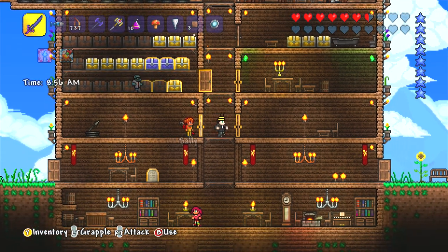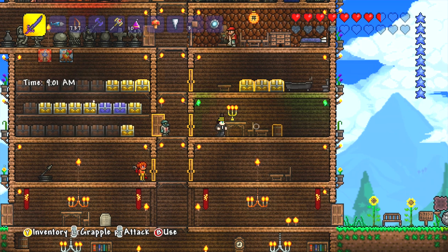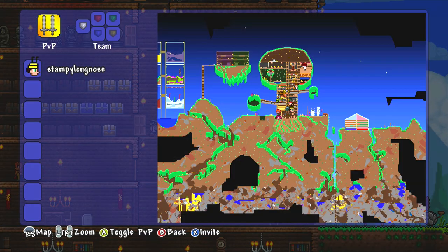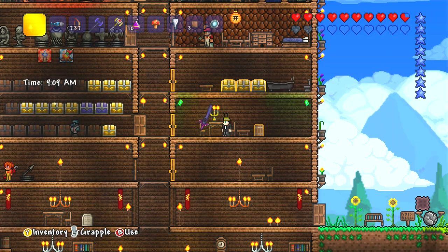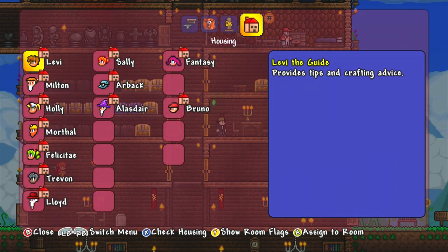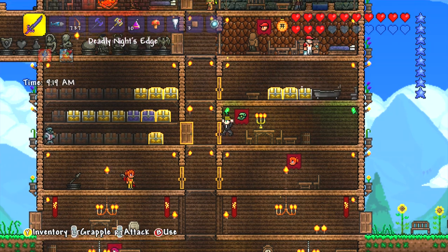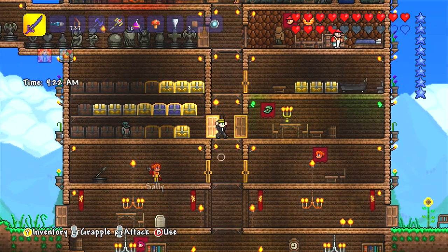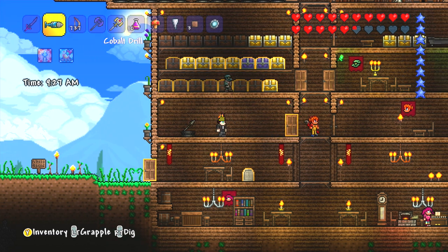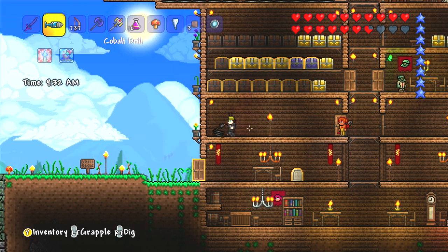Let's not worry about that for now because we need to make a room for our new wizard friend, who is currently still hopefully safe down in the mine. So what I need to do is make a new room fit for a wizard. Let's see whose room this is. If I press Y and go to housing, I can press show room flags, and it shows which room belongs to which person. It looks like this room here is free actually — this can now be the wizard's room. So let's go and get rid of this random statue and this tiki torch.